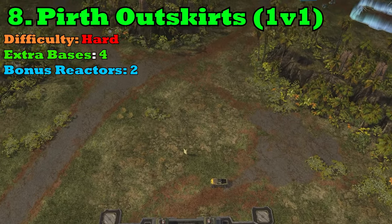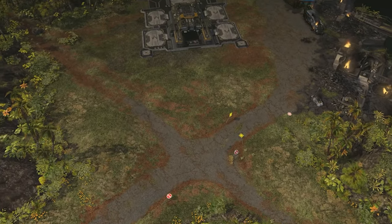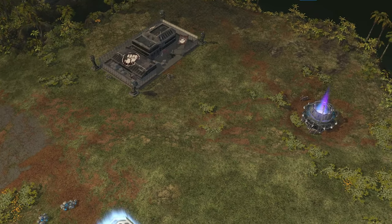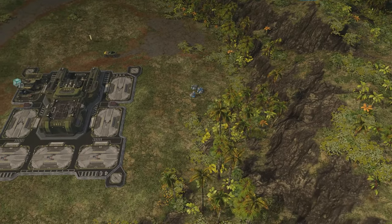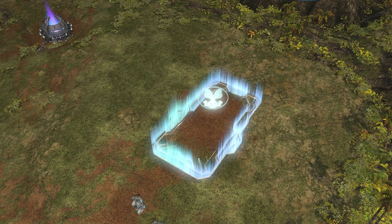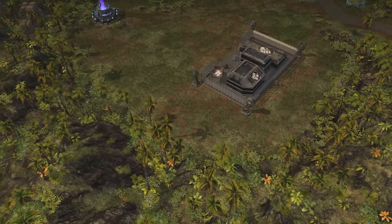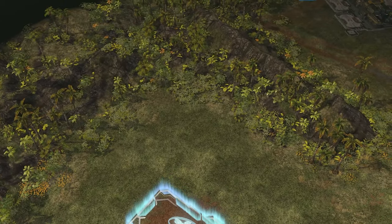At number 8, this is Perth Outskirts — another 1v1 map and I believe it is actually the smallest 1v1 map in the game. Perth is a circular-shaped 1v1 map with two ways in and out of both main bases. There are also four extra expansions around the map, and two of which are open — this is the only 1v1 map where there is an open expansion available to take. Behind these two extra bases there's also a single bonus reactor. Perth is one of the more difficult maps to learn and is very dependent on the matchup — which leader is against which determines the course of events.